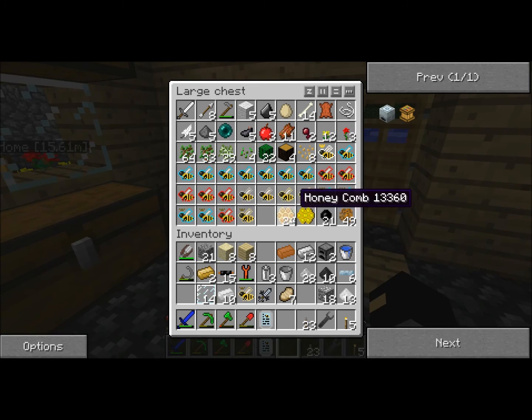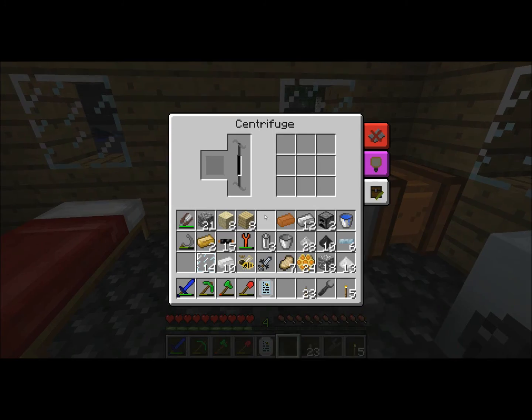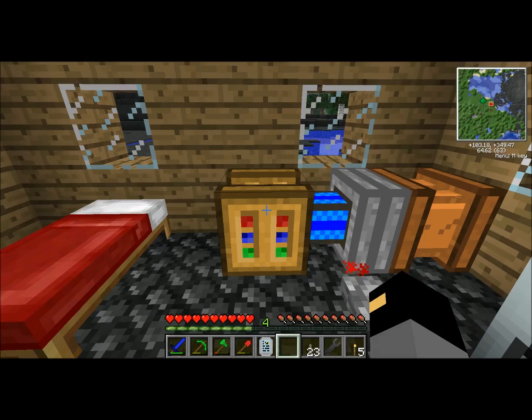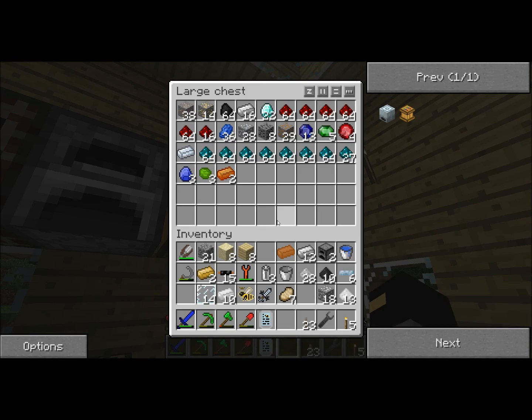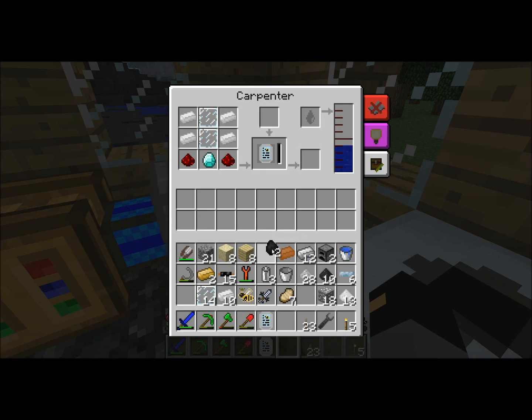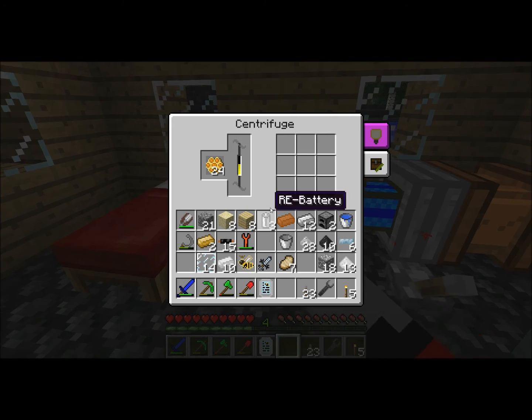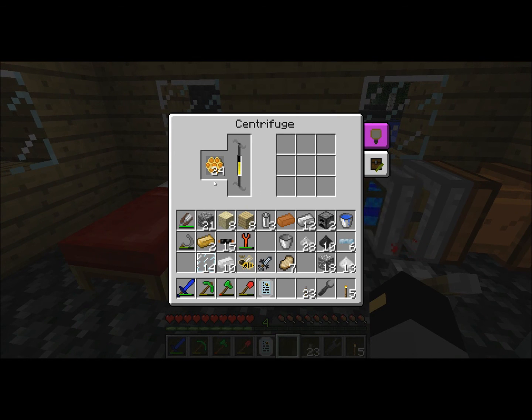I need to get some honeycombs, put them in the centrifuge, pull the switch — and it's working! Taking a couple pieces of coal to keep it running. I got a honey drop — awesome — and beeswax. Cool.